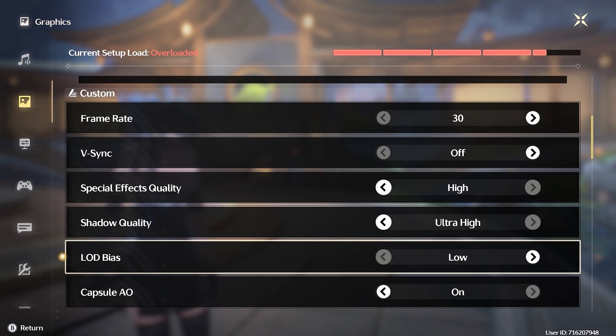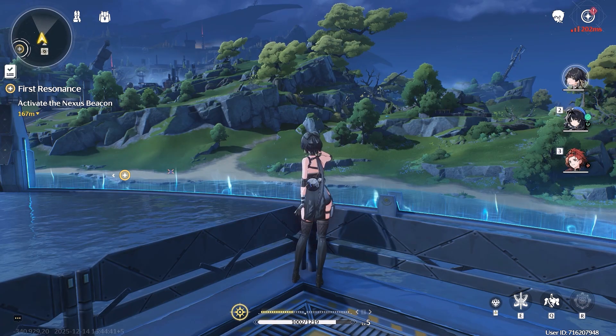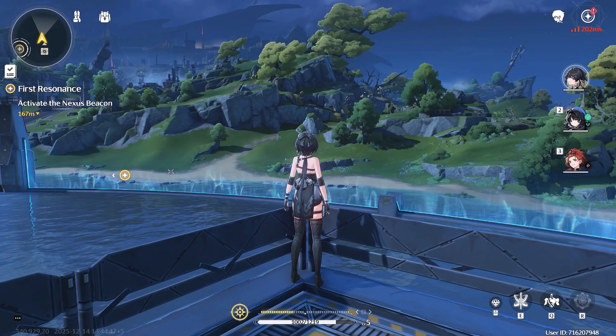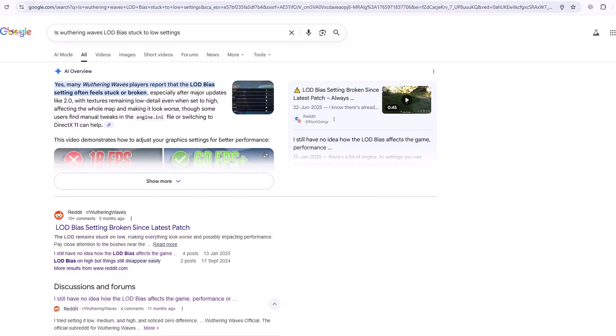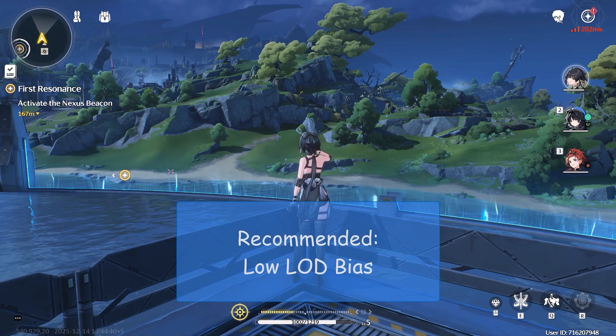Next is LOD bias. LOD stands for level of detail, and this setting controls how detailed objects like trees, grass, and NPCs appear at different distances. Though in this game I tried multiple locations, and all settings exhibit the same result — even the performance was the same. I searched online and found out that this game's LOD is stuck to the low setting since the game's release, and sadly the developers have still not fixed this issue. So just set it to low, as you are stuck to that setting anyway.